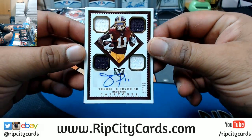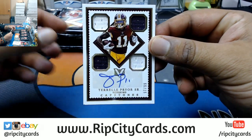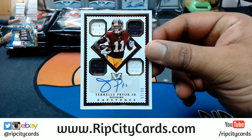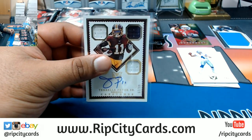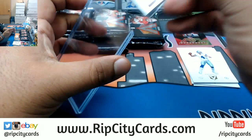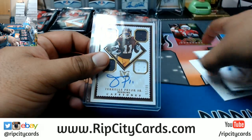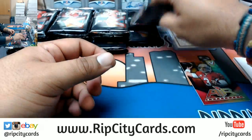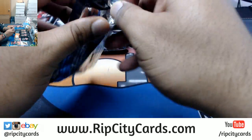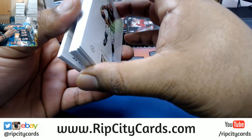Carson Palmer insert — a patch numbered to 99 for Taiwan Taylor of the Titans. Quad relic auto for the Redskins — Terrell Pryor Senior, number 97 in a run of 99. Let's move this stuff over here. I'll rip that for you after I'm done with this.